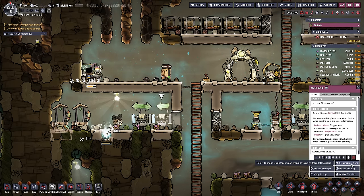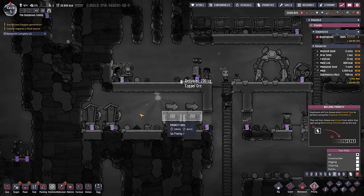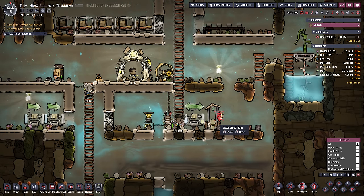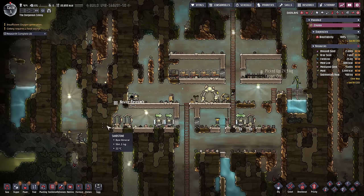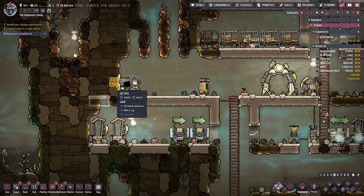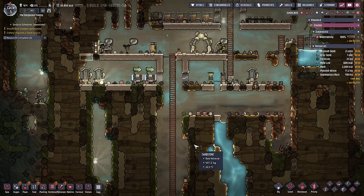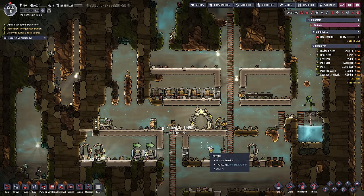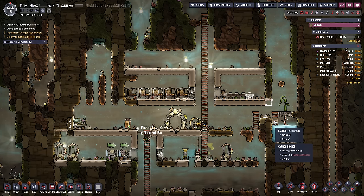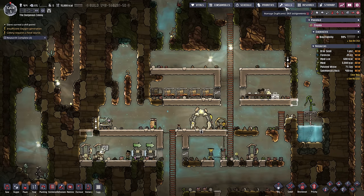We're going to have a fifth dupe here, so we'll put in another mess table. We want to get airflow tiles - they're pretty useful. Pressure management. We'll start with two of these. The sinks - since there's no way to get back here, we don't have to make these directional. If they wash their hands twice, that's fine. Let's just make it on the way up - we'll do it properly. Let's make sure these are priority seven. This should be a room now - this is a latrine. Good.